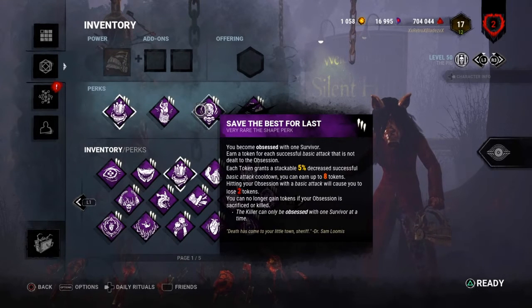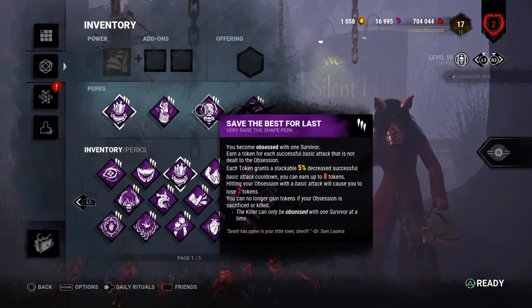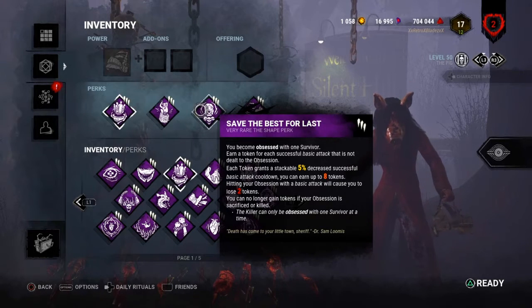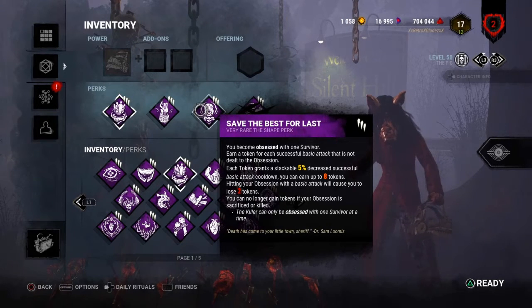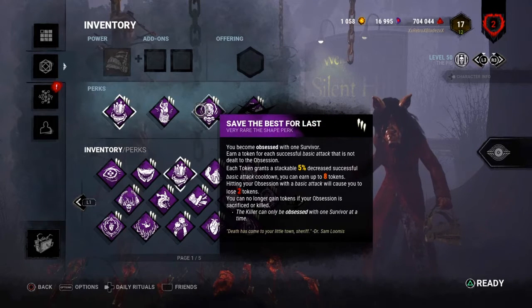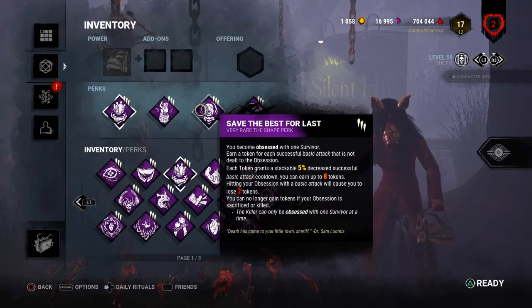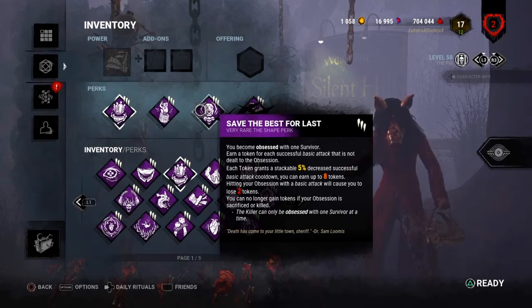Save the Best for Last: you become obsessed with one survivor, and gain a token for each successful hit not dealt to the obsession. Each token grants a stackable 5% cooldown reduction on successful attacks, up to eight tokens. Attacking your obsession makes you lose tokens — four at level one, three at level two, two at level three. You can no longer gain tokens if your obsession is killed, but remaining tokens still apply. To bring an obsession back you need something like Nemesis or another obsession perk.